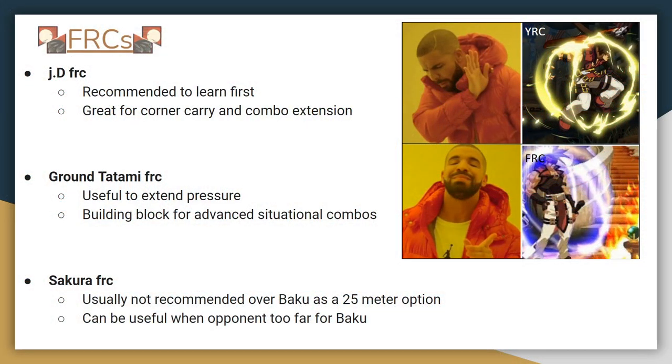Lastly, we'll go over Sakura FRC. Even though Baku is usually a better 25 meter option, Sakura FRC can be useful when the opponent is too far away to Baku, or when you've committed to a Sakura and think you'll get hit for it. It should be pretty easy to learn if you've already got the other two FRCs down.